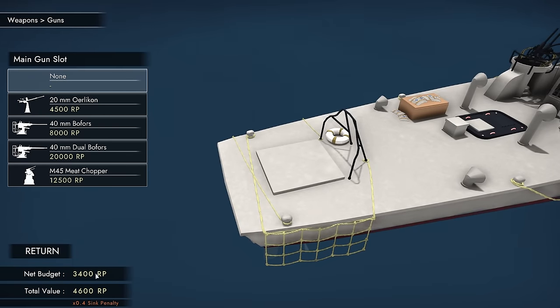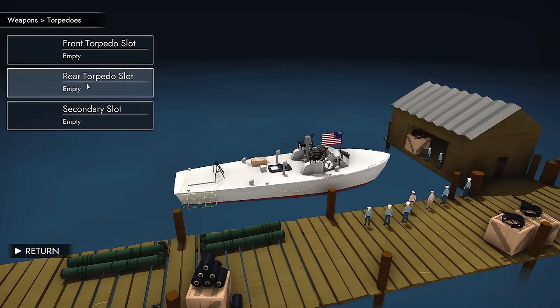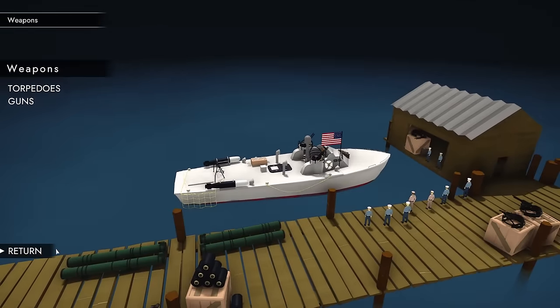I considered ditching the torpedoes to make way for the Orlikon, but I can't afford it either way — we're negative. Torpedoes it is. For the rear torpedo slot we're going to bring the Mark 13s. And that is the boat.